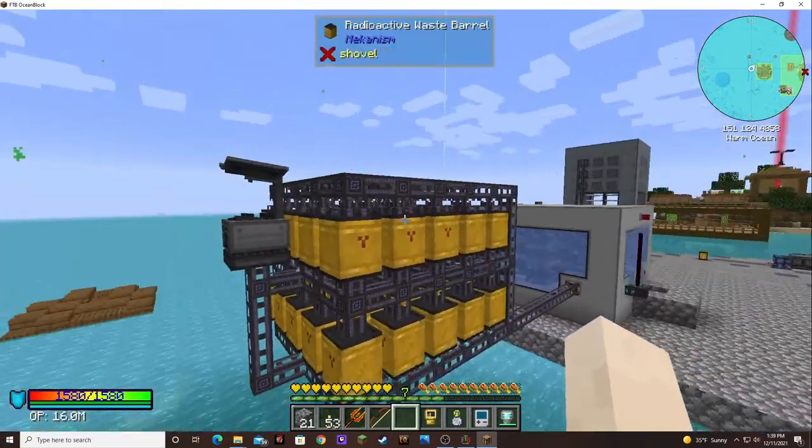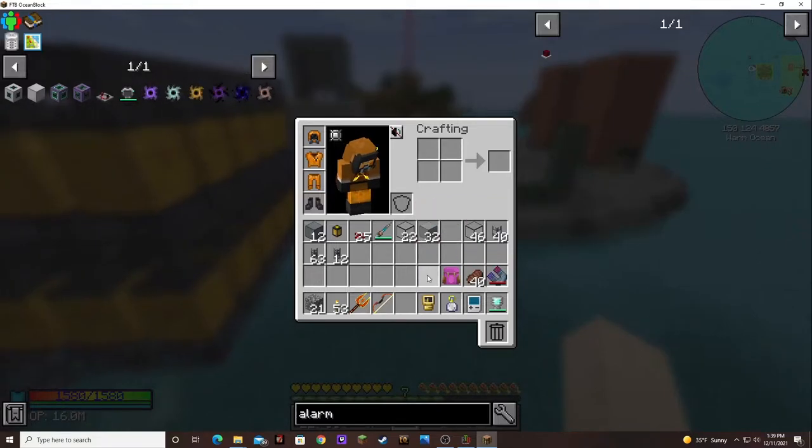I was trying to make a hazmat suit, but I didn't have any red dye. The only way I have to get red dye is to turn beetroot into red dye. And I had radiation poisoning, so I kept eating. Every time I would put beetroot in my inventory to turn it into red dye, it would just eat it all, even though I had steak. I tried positioning the steak ahead of the beetroots, but it kept eating the beetroots first.